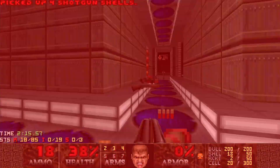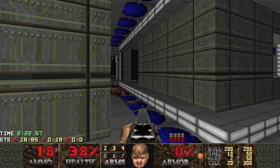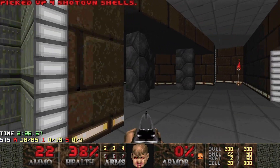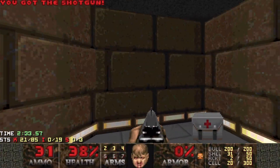We're still getting sniped by that chain gunner up top, so let's deal with that. That little closet in there has got three shotgunners - let's take them out first, use the pillars for a bit of protection. Once they're all alerted, just use the pillars to give yourself protection.